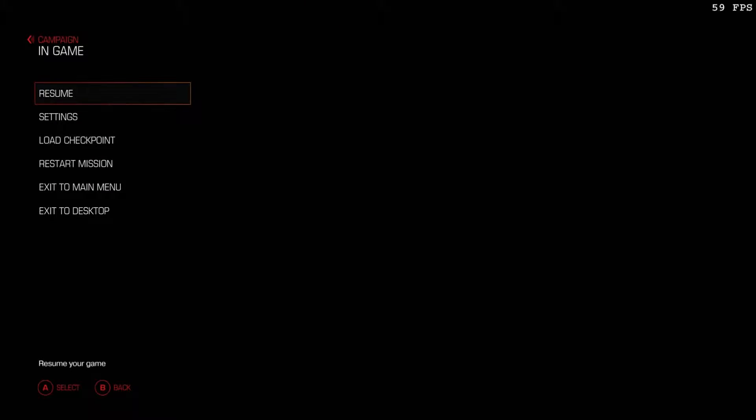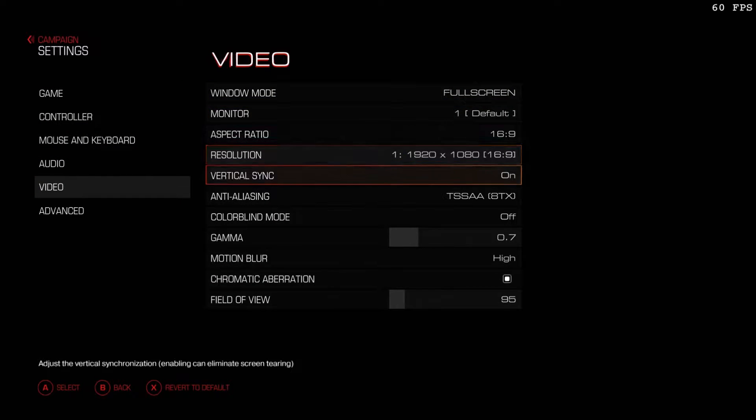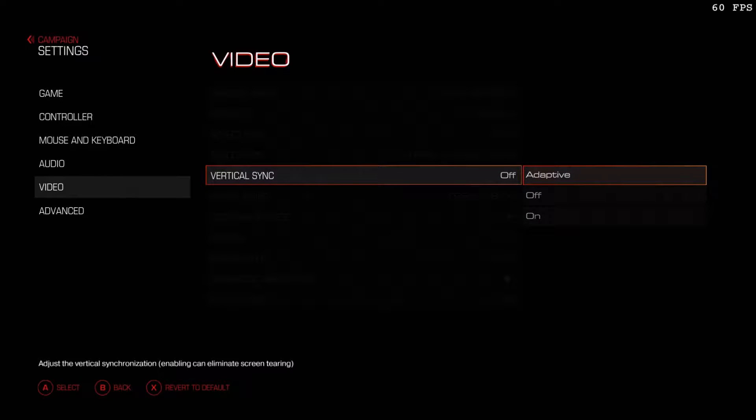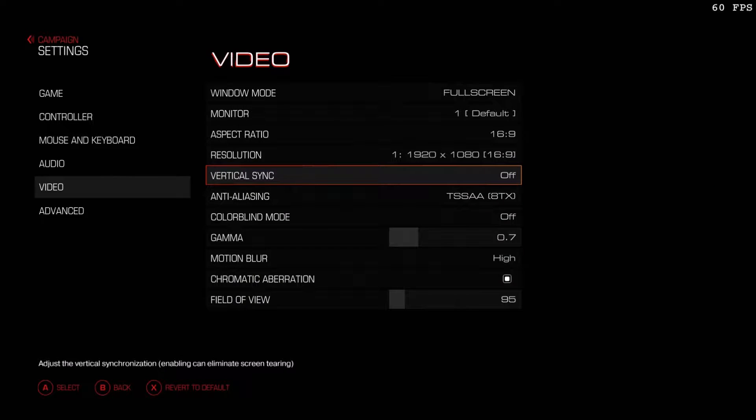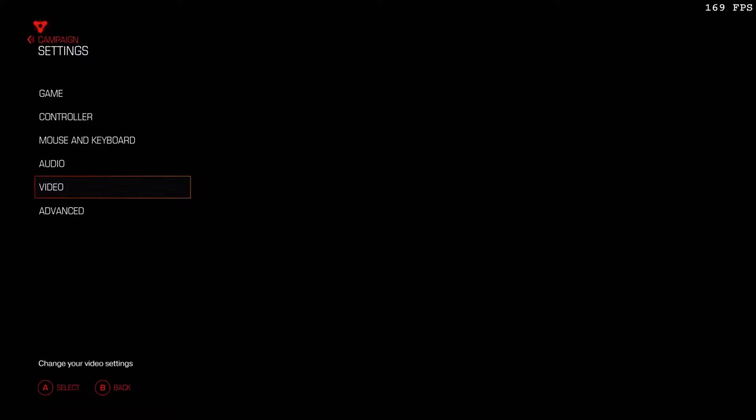Okay, that's basically what you're getting with V-Sync on if your system can handle it - you'll get a locked 60 in ultra settings. So let's turn it off now and see what we get. You can also have adaptive, which is probably for lower-end systems, but I wouldn't really recommend it. With it off, as you can see in the top right, it automatically goes up to 170 just in the menu. Let's see what we get in game.